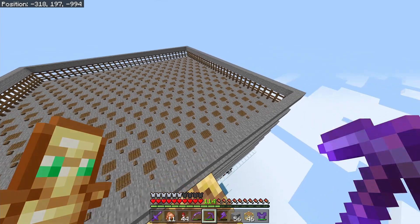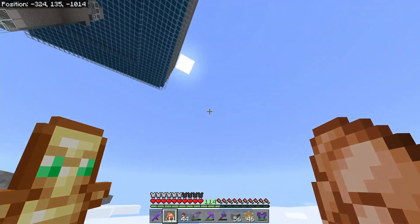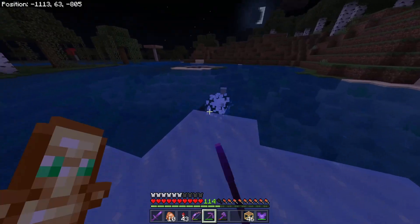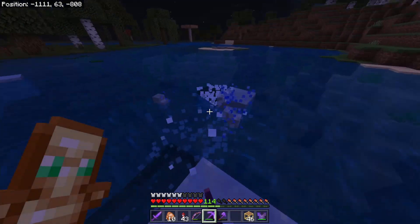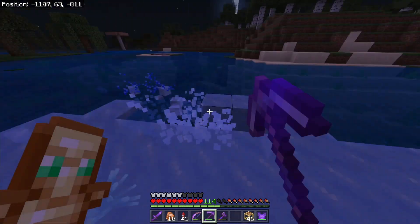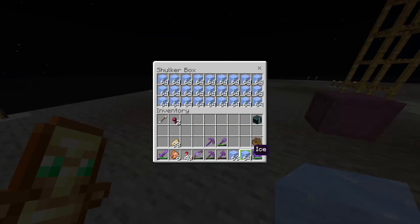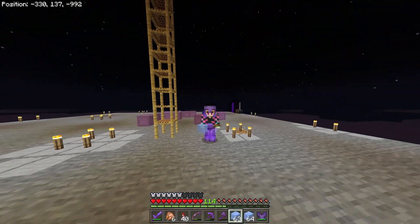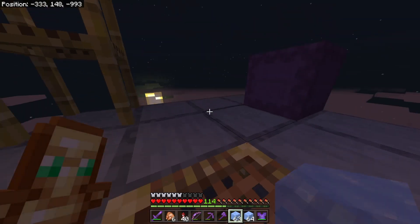I've been making a lot of progress on this farm, but I realized I actually need to collect a few more resources — specifically ice. I need it because I need to build the top two layers out of it so that during daytime it'll have maximum efficiency, just like at nighttime. I've now collected a shulker box full and two extra stacks of ice, which is the perfect amount — actually one stack over, just in case I lose a couple while building.